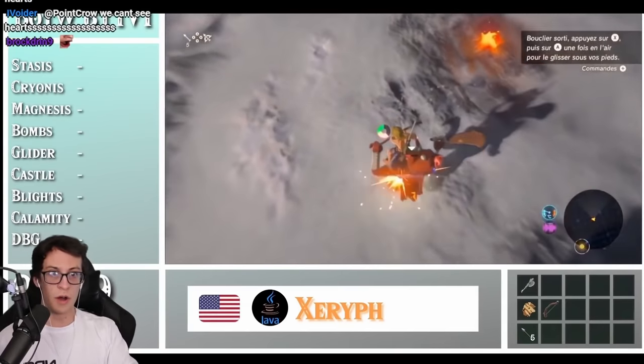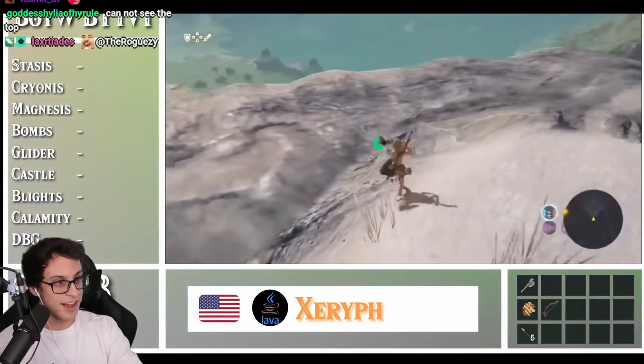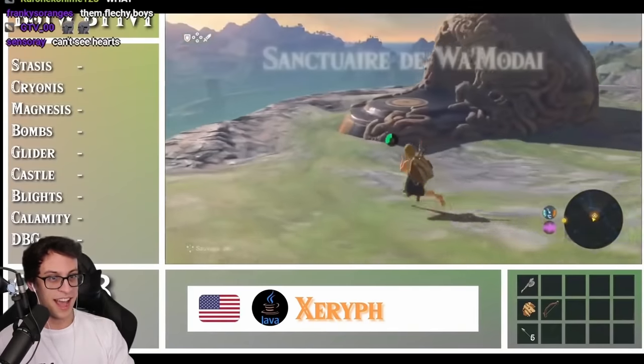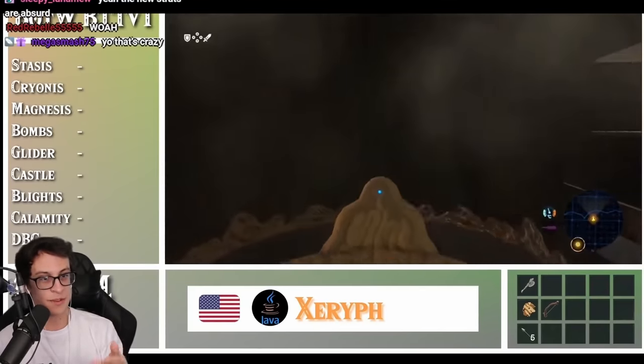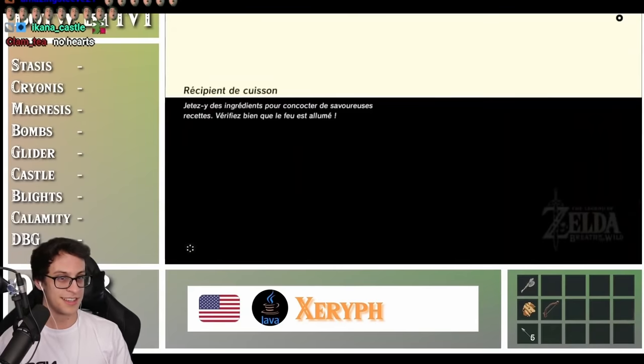Now you walk up this slope so you can clip back into the overworld, because currently we're out of bounds. He uncrouches at a certain angle to get right back in bounds. That right there is a bullet time bounce — I actually haven't seen that before! That's crazy. He gets skew right here and does ESC, which is an extended skew clip, right into the Stasis Shrine.